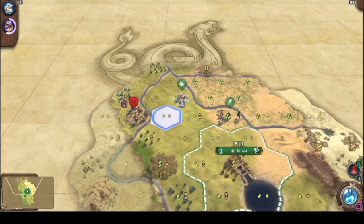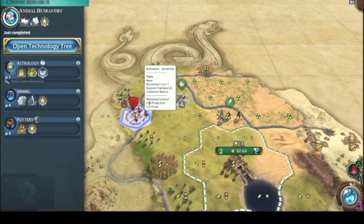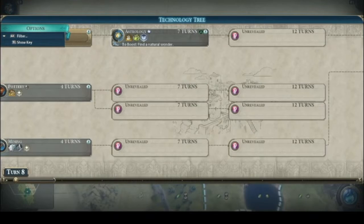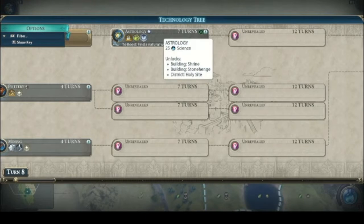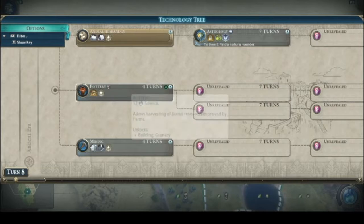Oh, those are barbarians — I have to kill them. They're spears though. We got astrology — boost 25 science.